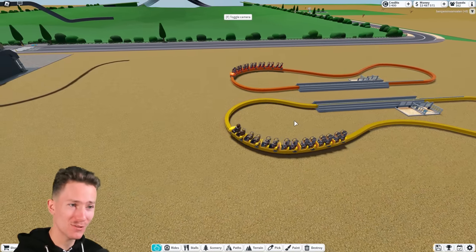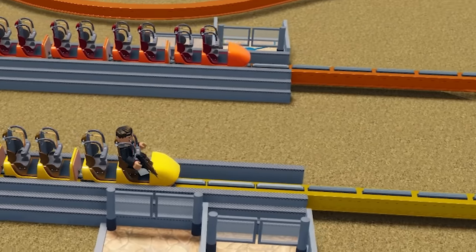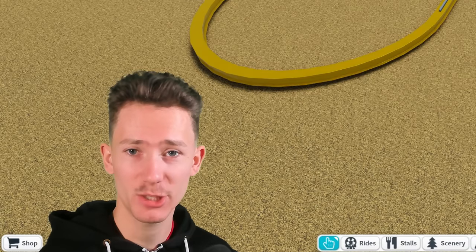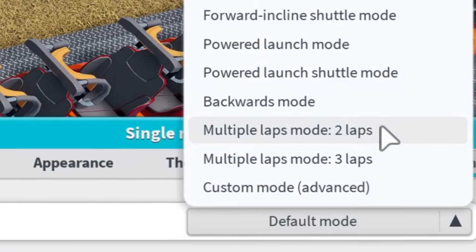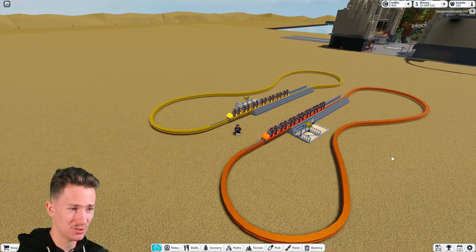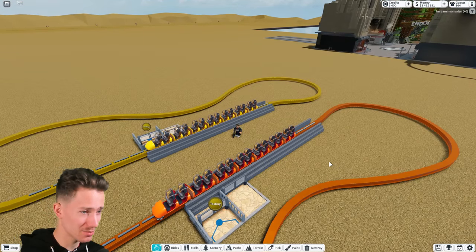The reason why this is going to be so difficult is they need to reach the station at the exact same time. As you can see, the orange one is a bit faster. There are many ways to fix this — make the track longer or shorter, increase or decrease speed — but that is a ton of work. I also want to do multiple laps, like three laps just like in the movie, which only makes it more difficult.